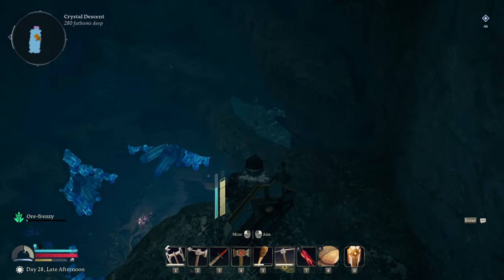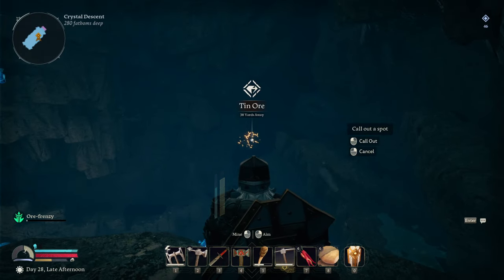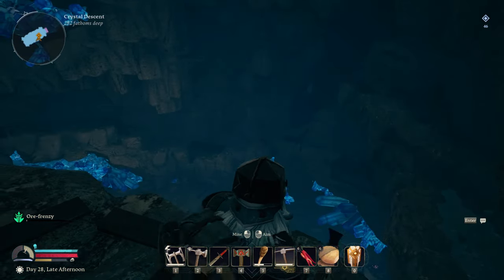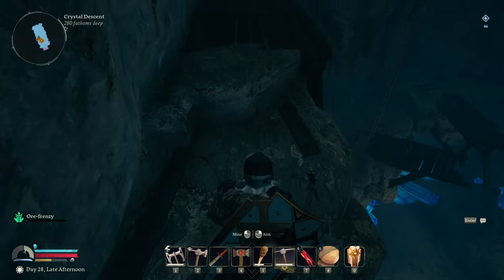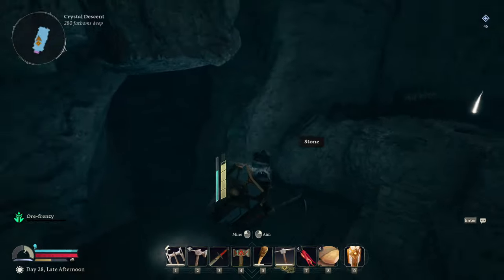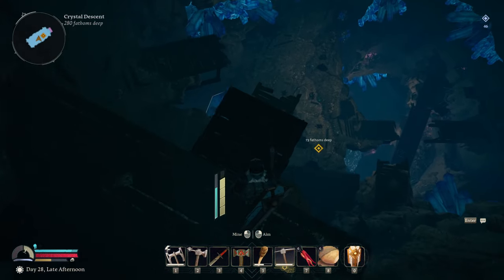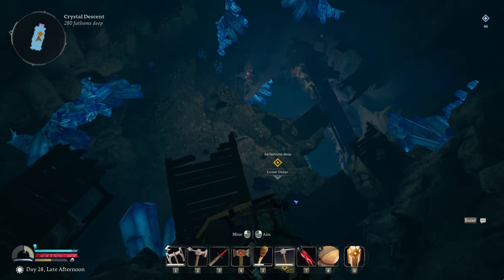It looks like there's a cave entrance over there. We have some tin ore. I'm going to try and jump over to this bit over here first and go down this way — because you could just put a thing in there and dig your way down rather than jumping everywhere. I'm not going to try and do that, at least not in this episode. I do want to get all the way down to the lower deeps.